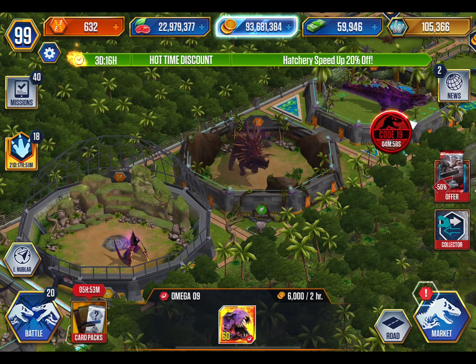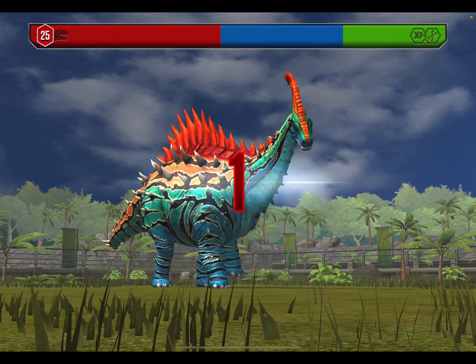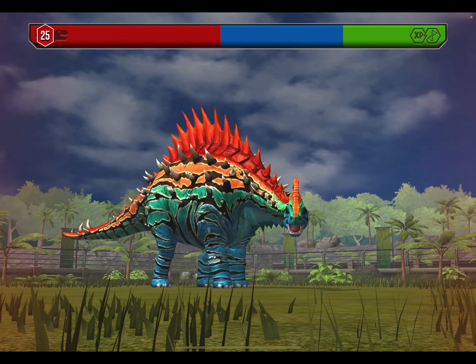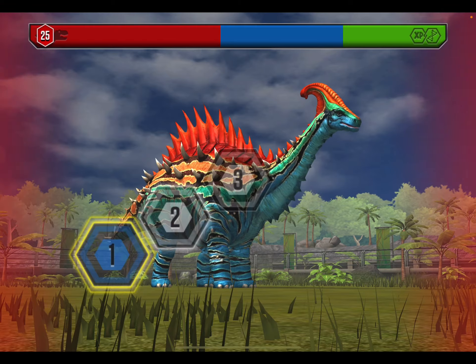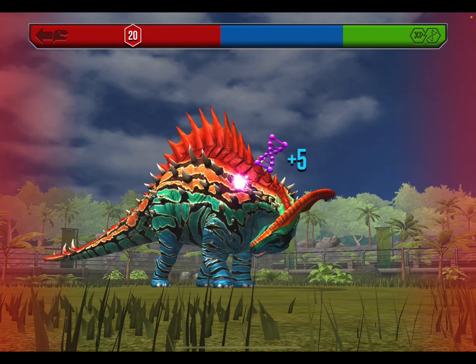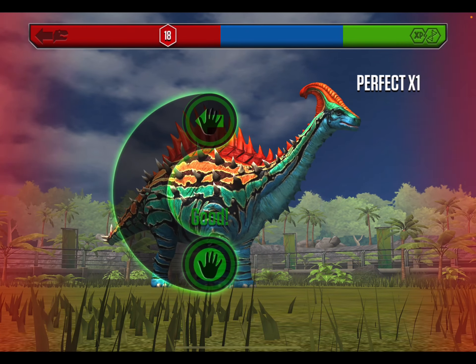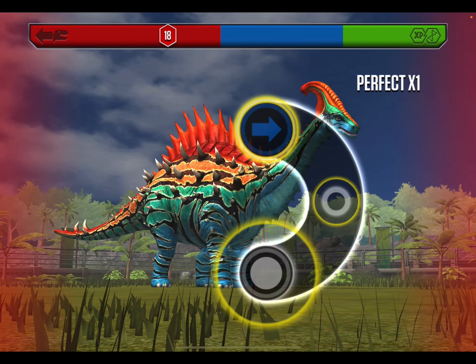Alright, we got a Code 19 real quickly — what is it? We are gonna do it, because I did actually just waste a bunch of super DNA on a bunch of super hybrids with the insta-hatch and all that. So I was like, you know what, I gotta do it. Got two Spinatosuchuses, a Monostegatops, and a Dimetrodon one.